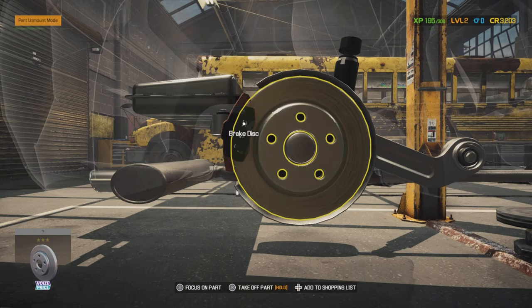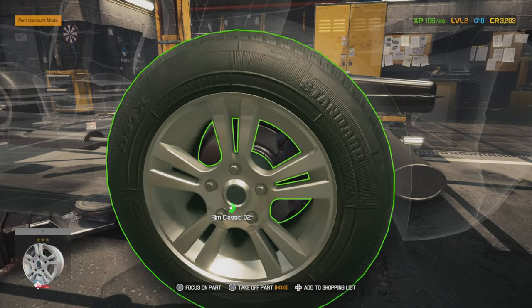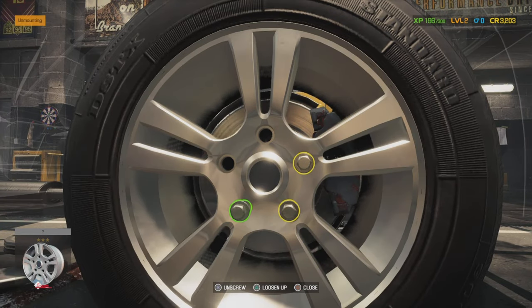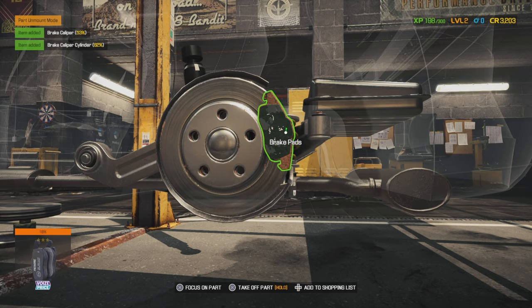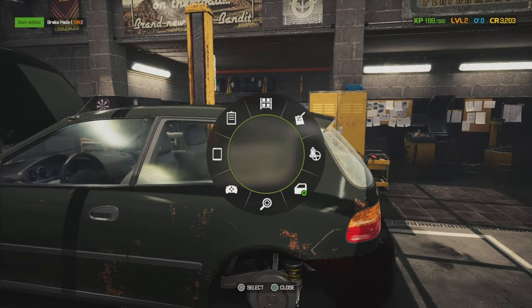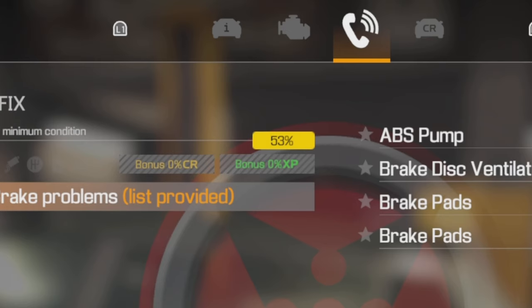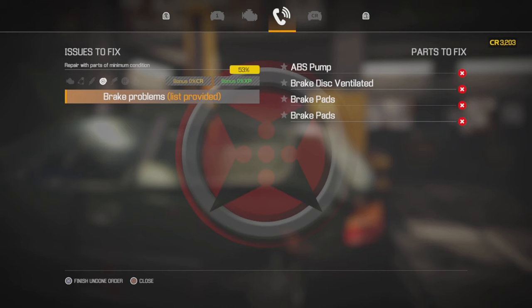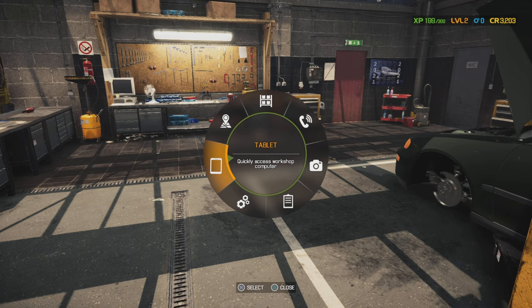Pads on the other side, and the last one — there we go. So I'll just check: ABS pump, brake disc, and two brake pads — that's it. I also didn't know that where it says 'repair with parts of minimum condition' on the left-hand side, you can see that yellow box says 53%. So anything below 53% you change; anything above that you don't need to change.